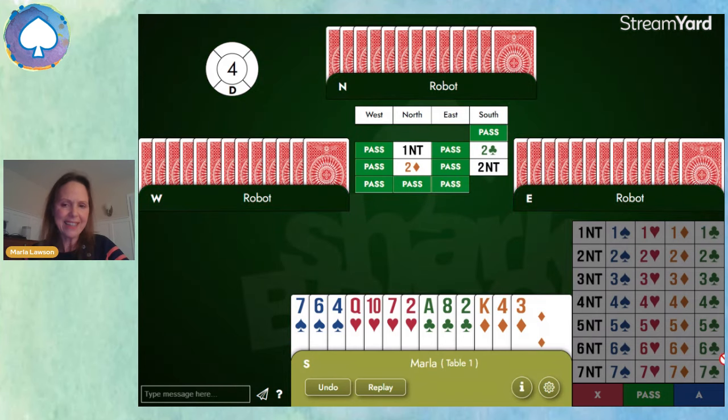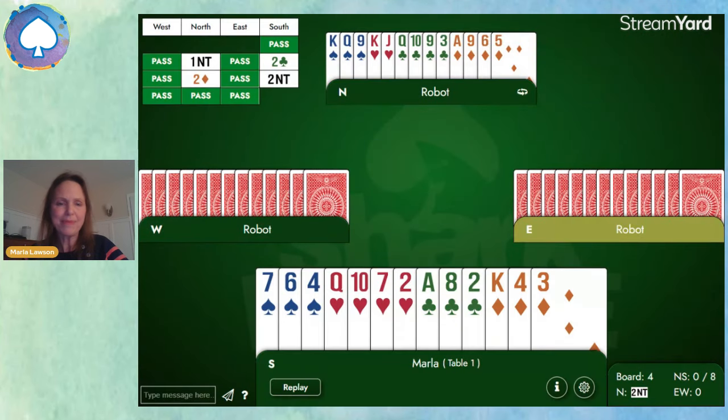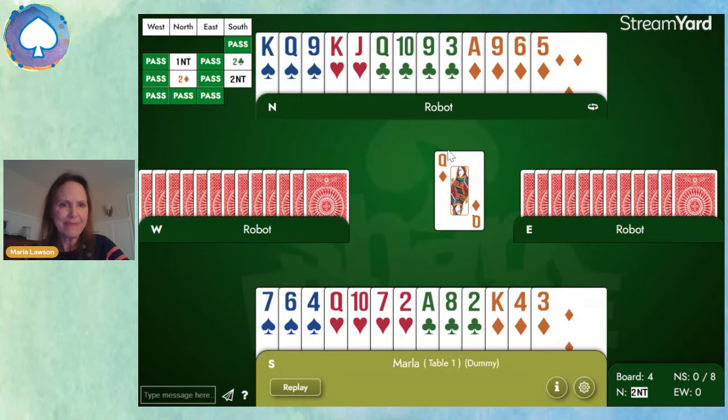And they'll pass, so they must have a minimum — 15 points, 4-4-3-2. Right, so they're at the minimum, so they'll decline our invitation and pass two no trump.